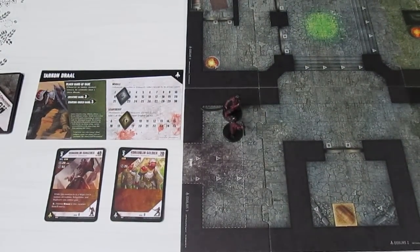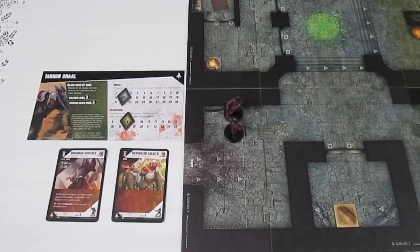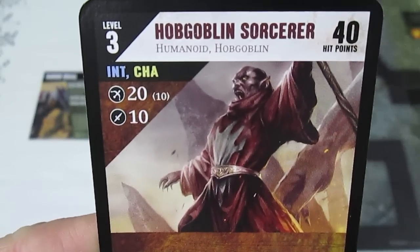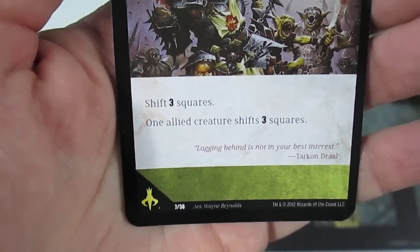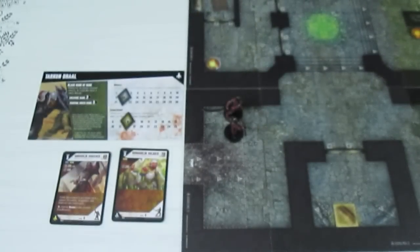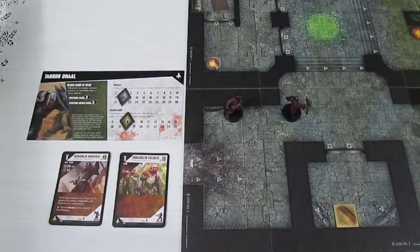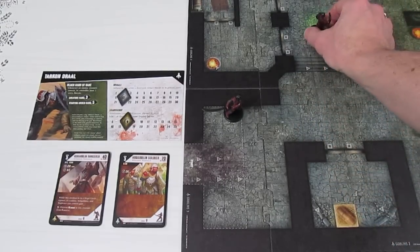We activate the Hobgoblin Sorcerer and use the order card Forward the Horde — a minor action for any level-one-or-higher character with the Charisma trait, which does not tap the creature. The Sorcerer is level three with the Charisma trait, so he qualifies. The card lets one allied creature shift three squares, and he shifts three squares then takes a full move of six. The card goes to the discard pile, and he ends up on a magic circle space.